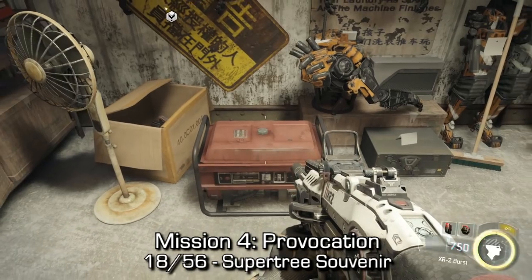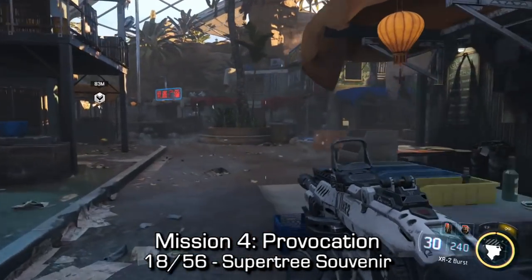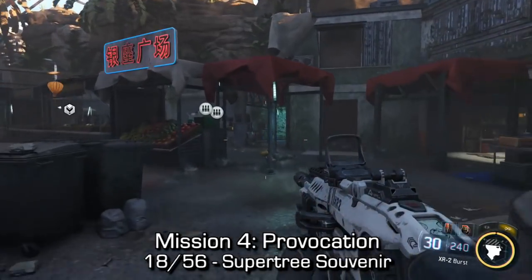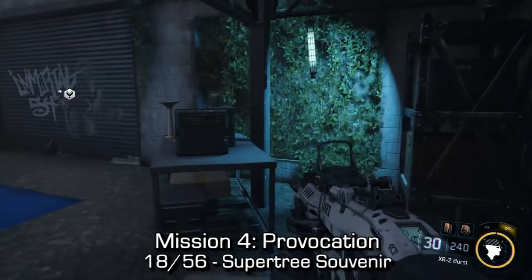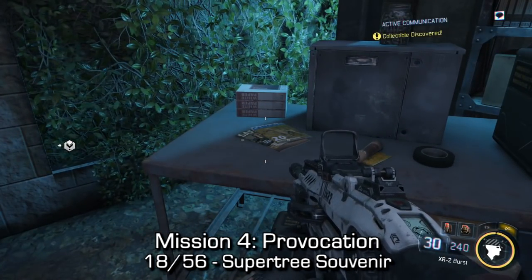The next collectible is right from that same location. If you just continue through the market and stay on the right-hand side, you should be able to find this kind of brightly lit corner with a blue light and you should be able to find this large super tree souvenir.